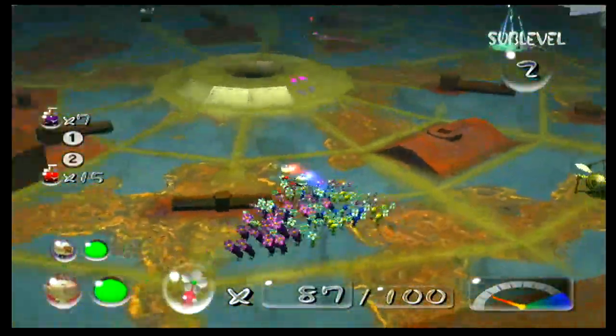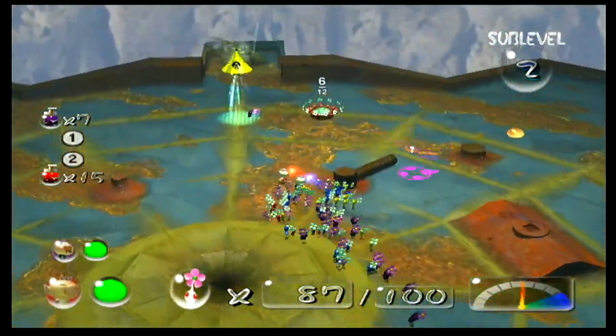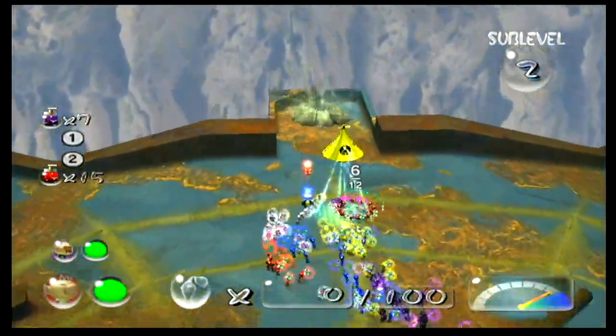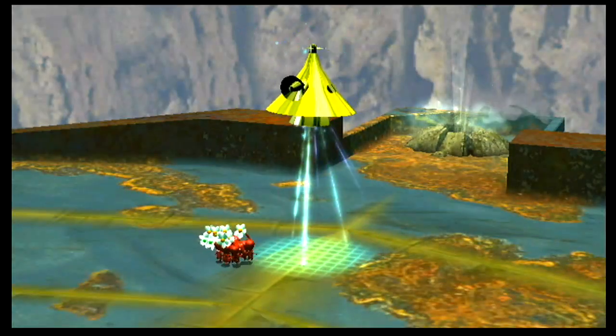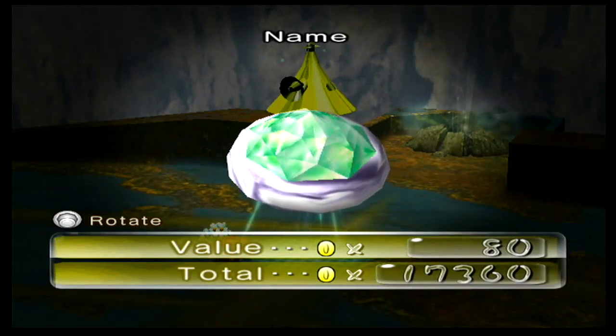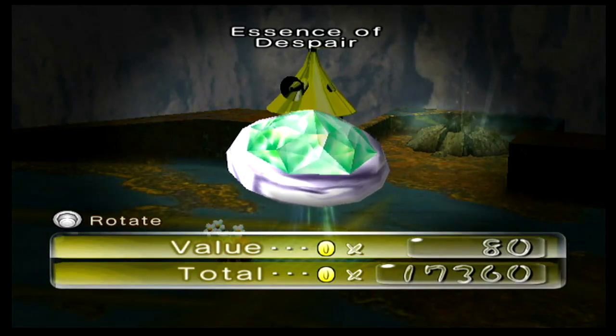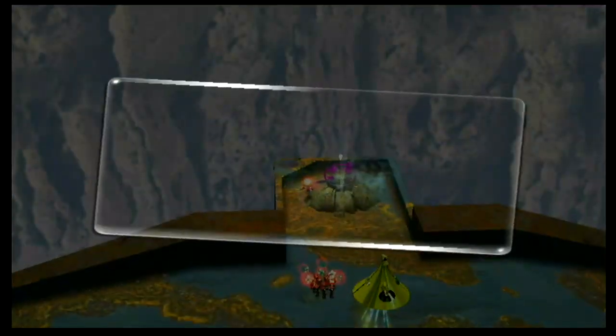Alright, I guess we can head out. Is there something over there? No? Okay, we can just go. Name: Essence of Despair. Alright, let's continue.